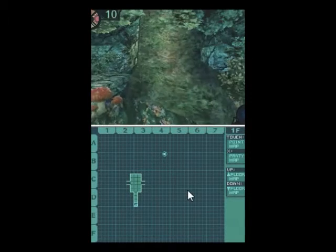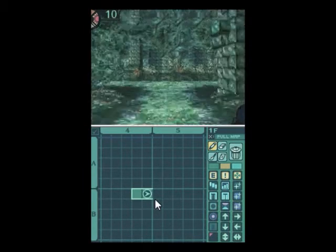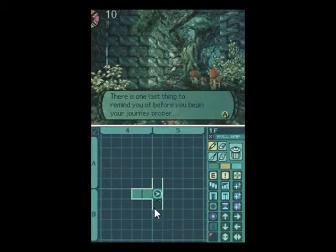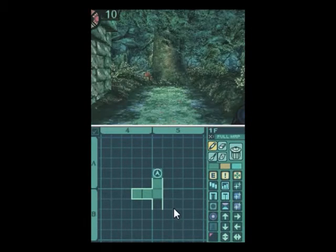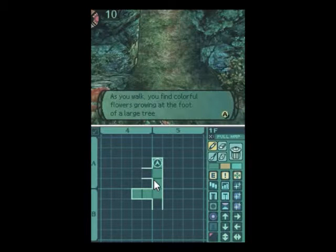So here we are in the forest. The controls are the same for the map, but now we can mark tiles different colors - whichever color my fancy strikes. We lost the convenient markers for gather points and have these weird blips instead. But we have arrows for things - they can denote shortcuts and they're very handy. We've already seen there's a wall behind me, so we can go this way. As you walk, you find colored flowers growing at the foot of a large tree, but they seem weakened from the harsh sun and have not emerged from their buds. So here we are in Lagarde, in the labyrinth again.